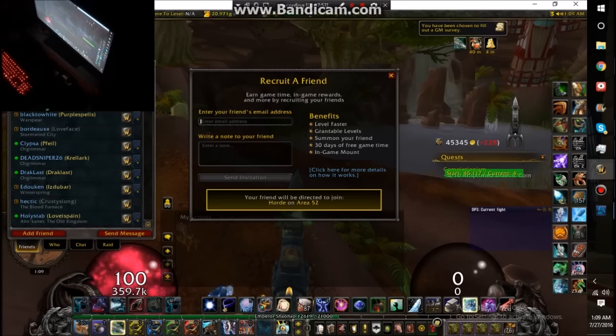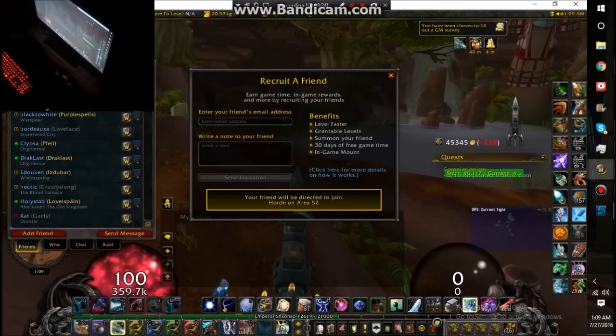You both get 30 days of free game time, which is pretty great. You give them a recruit-a-friend code — it's like a battle chest you can give them. They get a three-month subscription. After the first month expires you get an in-game reward, but you need them to buy a second month to qualify. Keep in mind: only the person who did the recruiting gets the mount — not the recruited account.